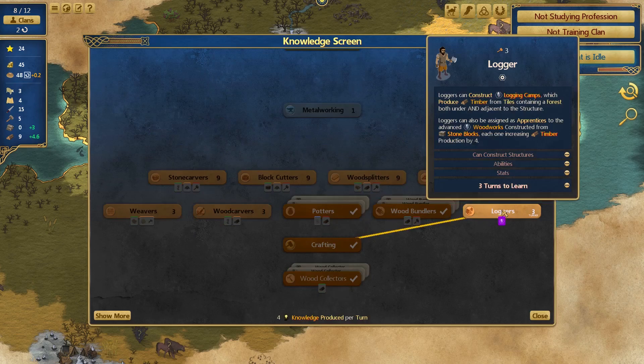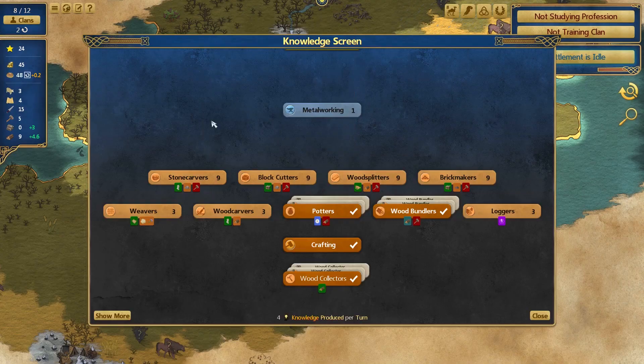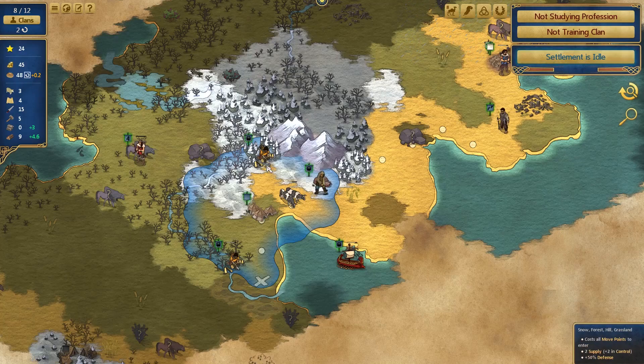Let's find something else we want to get. Loggers can construct logging camps - but constructed from stone blocks, and we don't have any stone blocks. Block cutters produce stone blocks from stone, requiring tools - two stone blocks from two stone each turn. We need to get into this metalworking tree. At the moment we've got no ability to do mining very well and very basic mining knowledge, so we need to get some better stuff going on.